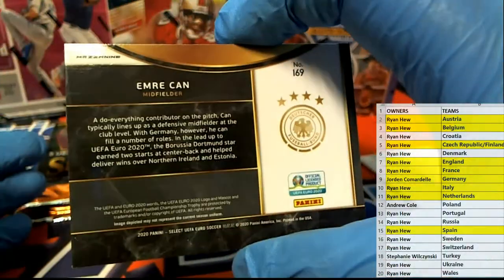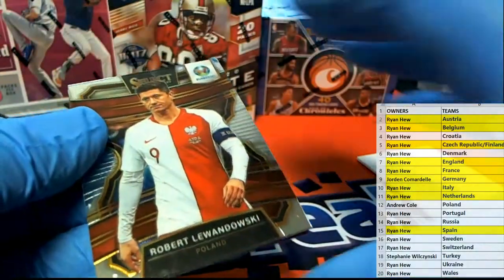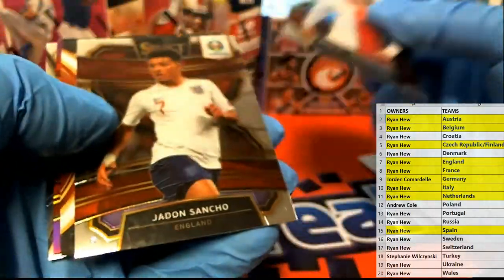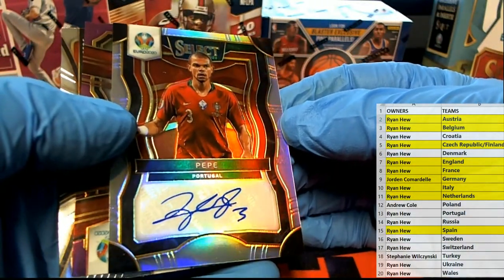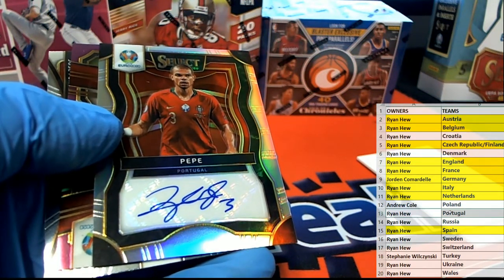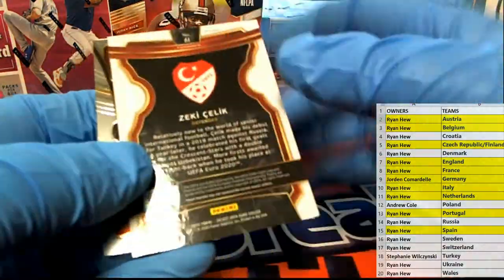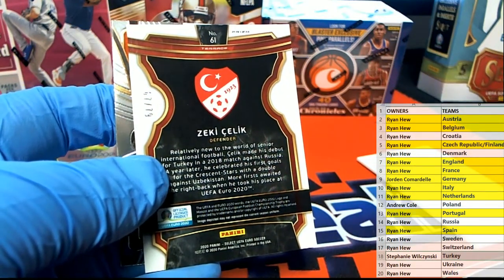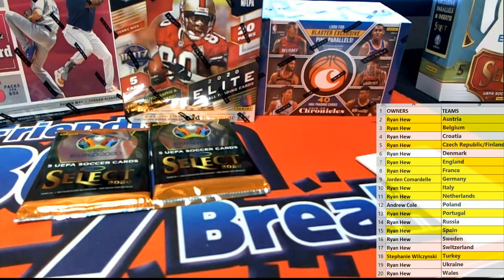Ryan, I think you've spent a lot man - but you're gonna be all right though man, a few of these and that Ronaldo. Douski right there. Essential - oh, Pepe, look out boom! Holy smokes - silver Pepe, oh my goodness, Portugal! Holy cow, here we go Ryan H - unbelievable! We have simply done it again - very nice. Prism - Select right there from Turkey, 67 of 79, Stephanie W that is coming out to you. I've been trying to break your stuff all night - this is big money cards in these.